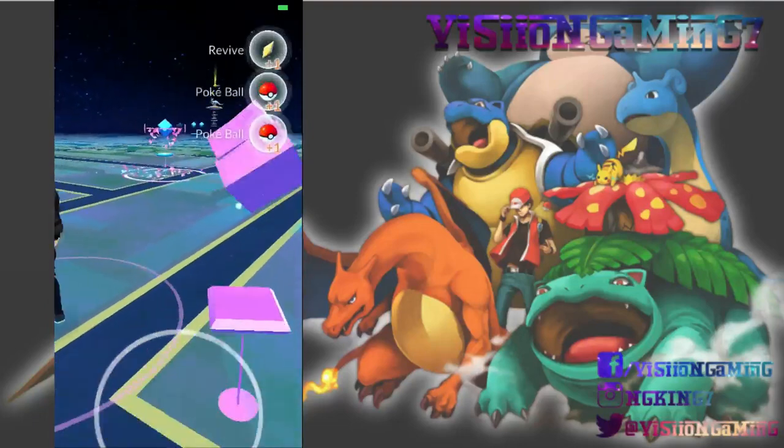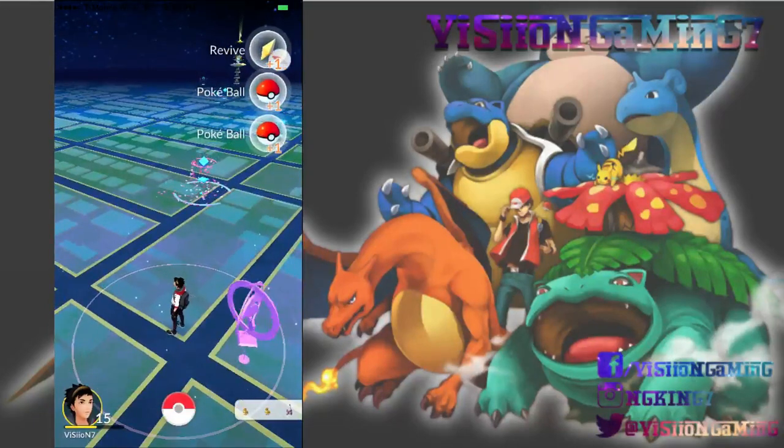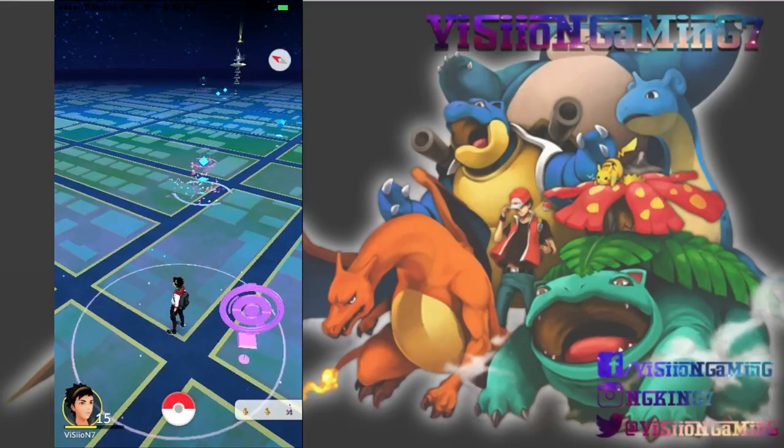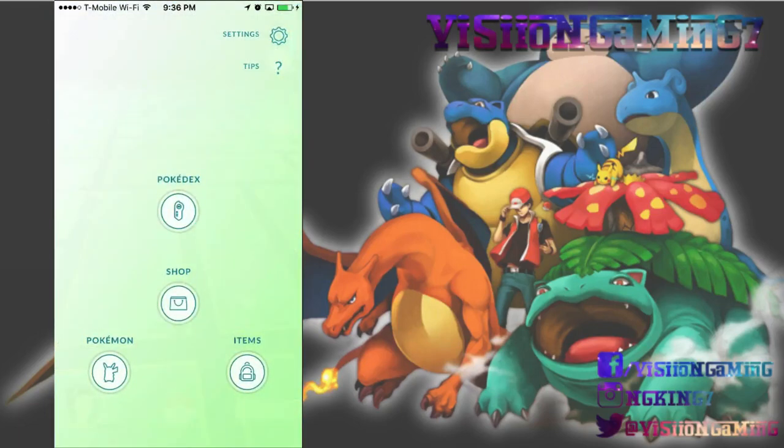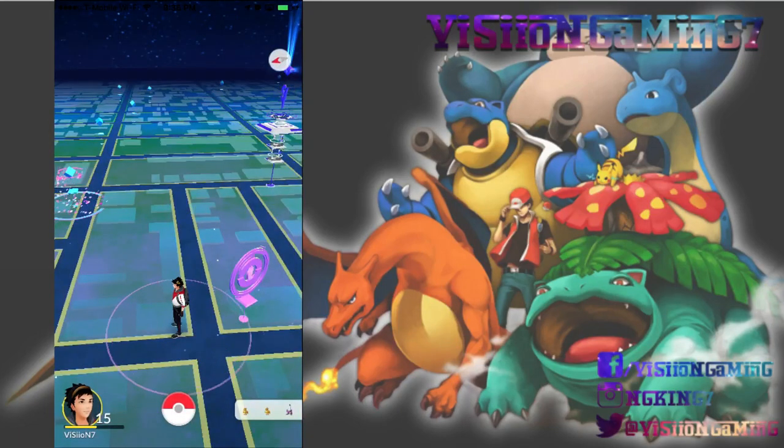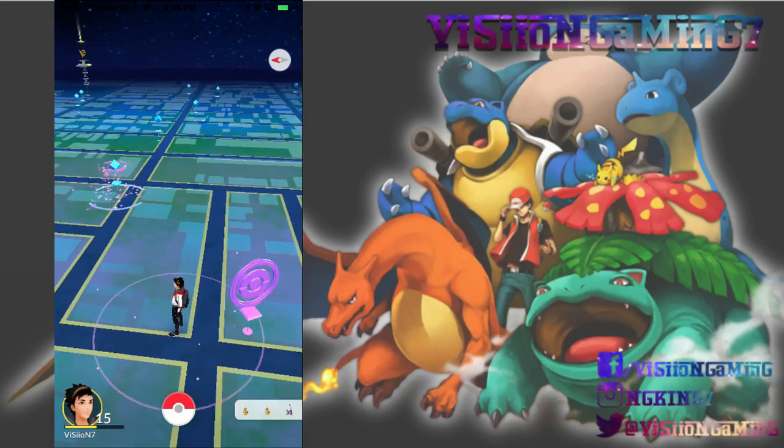I hope this video helped you use your candies efficiently. Also, hitting PokéStops gives you 50 XP every time. The higher level you are, the higher CP Pokémon you'll encounter, so the faster you level up, the faster you can power up your team.